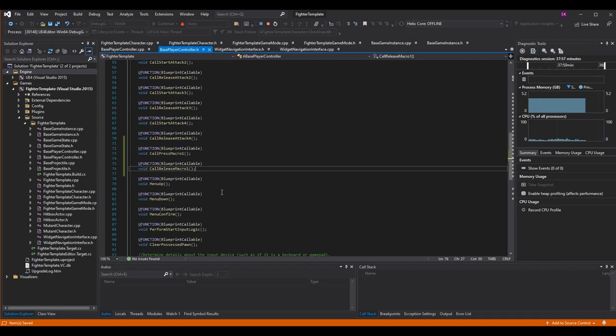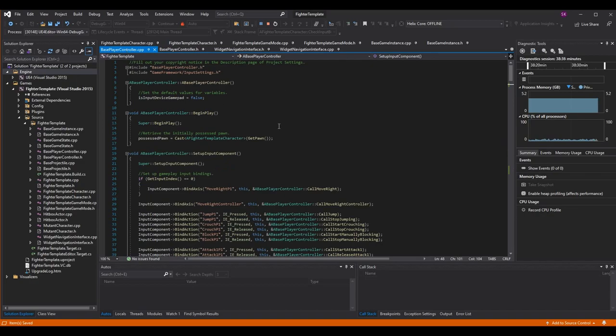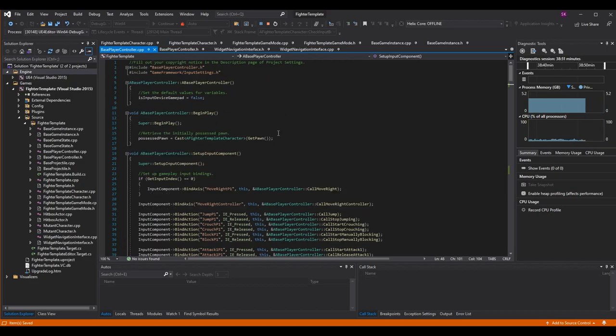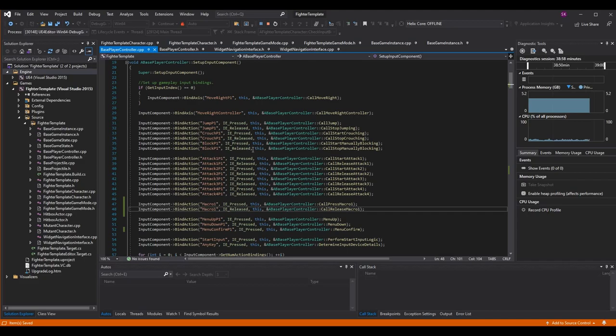I did make them both blueprint callable, though it's not necessary right now. We'll do more with this in the second macro episode, when we go over keyboard mode and controller logic to bind the macros — that's where blueprint callable will come in handy. For now I'm just setting them up as blueprint callable so we don't have to come back and modify them later.